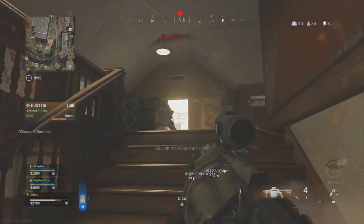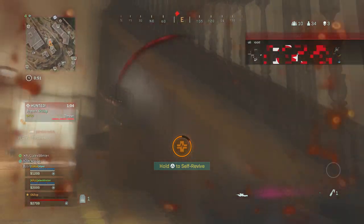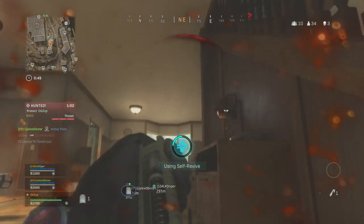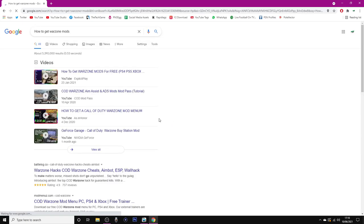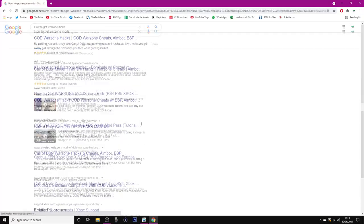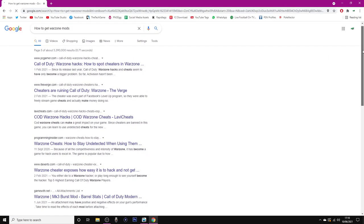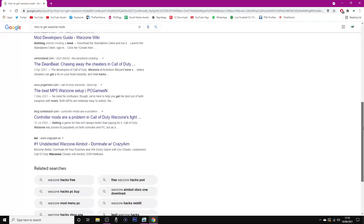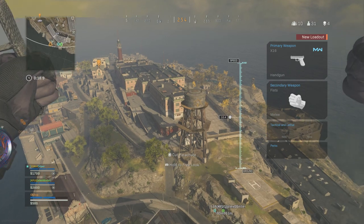All you need to do is go over to your trusty internet search provider — I'm going to use Google Chrome — and all you need to do is type in "how to get Warzone mods." It is as simple as that. You can scroll for 99 pages or more and literally every single page has mods or how to get mods. Just do a quick little Google search, and they're right there for you.